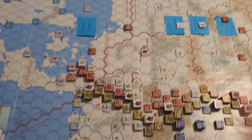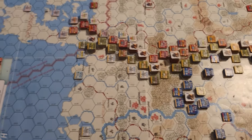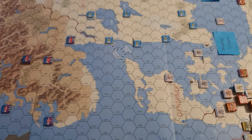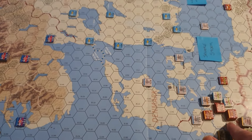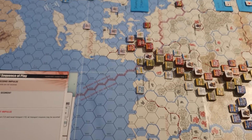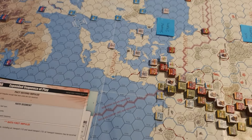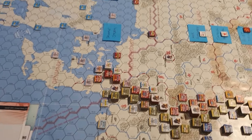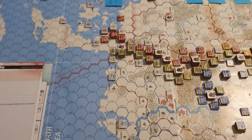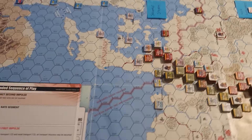The allies are holding pretty well — neither army is really in a bad way. Up in the Scandinavian area, severe storms effectively grounded everything, and that's what really allowed the Russians to break through in South Jutland, because the allies weren't able to get any aircraft in there. There were a lot of allied aircraft with nothing to do early on, spending all their time supporting ground units, but that couldn't happen here.